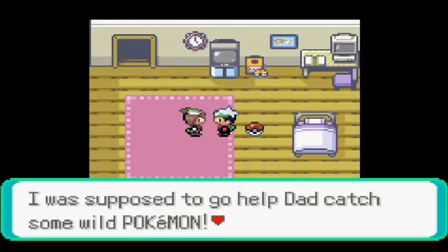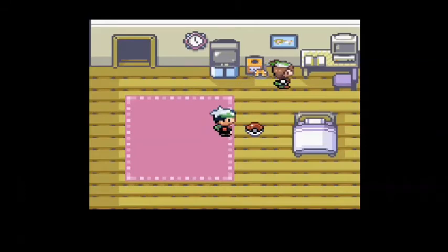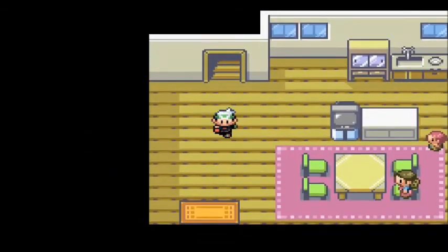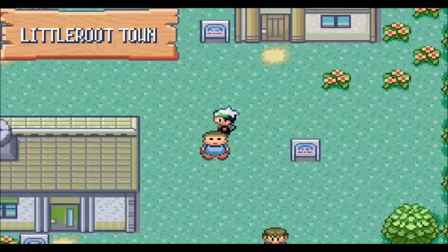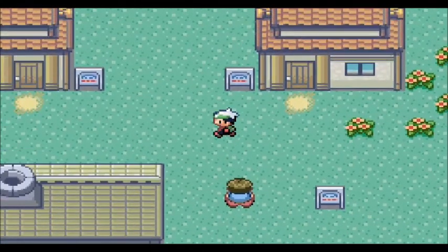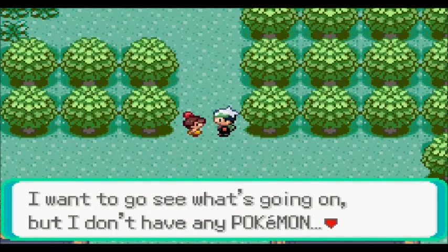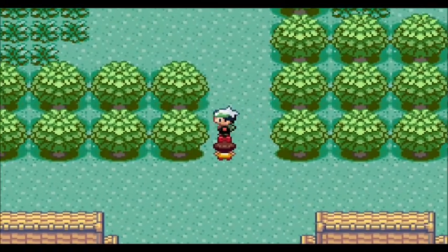If you ever hear me mentioning Harigama, that is my penguin with the clown hat — you can see it on my profile picture. That's Harigama. As for 'the beak,' I'll let your parents give you that talk. Anyway, she mentions she was supposed to go help her dad catch some wild Pokemon — she'll catch me later. I check the computer — oh, a Game Boy connected to a GameCube as a controller! A gold GameCube — I wish I had one of those.